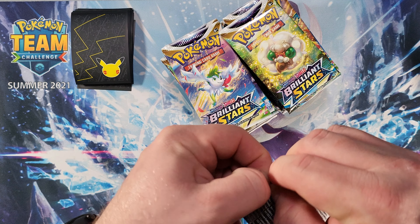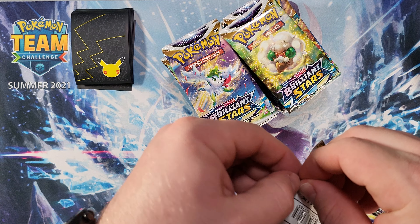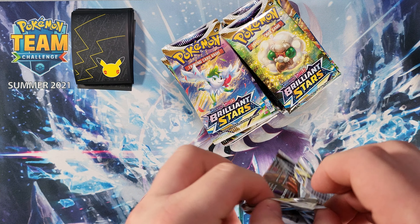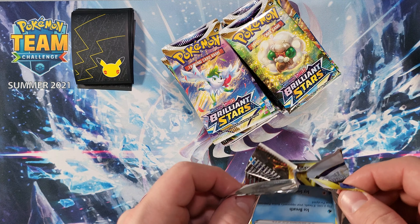I'm going to go through and open these up pretty quick because by now you guys have probably seen all the different cards in the set — we want to see the good stuff, we want the pulls. We got Dedene, Wormadam, and a Zama Zenta V starting off things very nicely, and a code card.